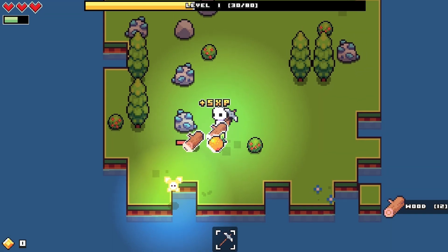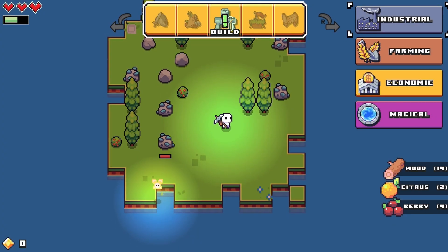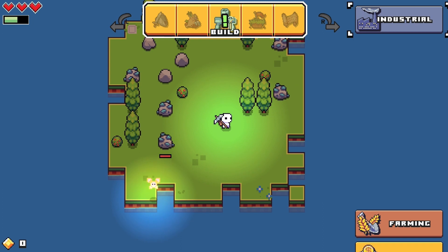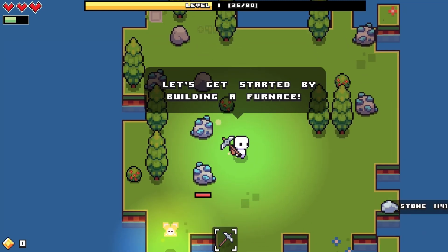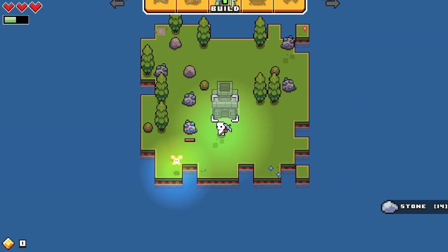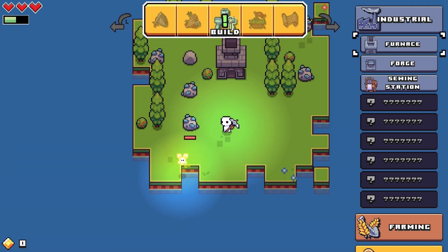Almost there. Nice, also get some food like some berries. What's this exclamation mark - build? I'm gonna build a furnace, I just need one more stone. Let's get started by building a furnace. And boom, there we go, we got it.